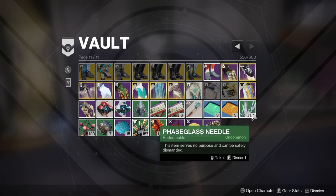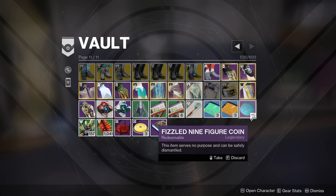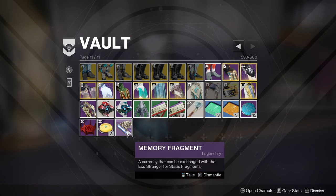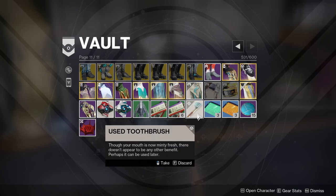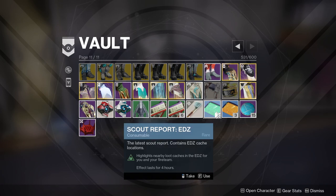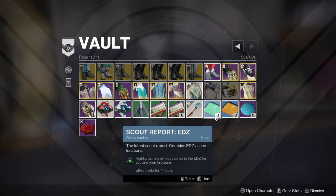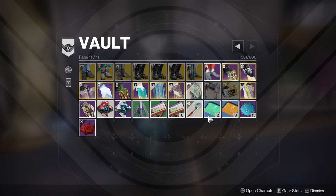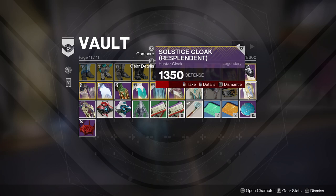I can get rid of these — goodbye phase glass needles. Alkane dust — you know I don't really care. I'm not getting rid of those tokens though. These things mean so much to me. I can get rid of you, Serifyte, get rid of you. I don't think I need any of these anymore. I know for a fact I don't. I think this is funny because it says 'perhaps it could be used later' so I'm gonna keep it. I'll get rid of these — goodbye Cade. Oh wait, I have to use these, never mind — they don't take up that much space.